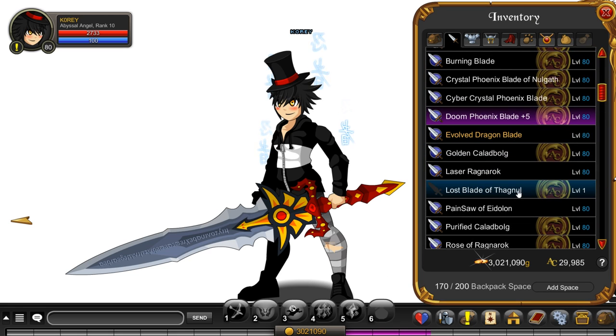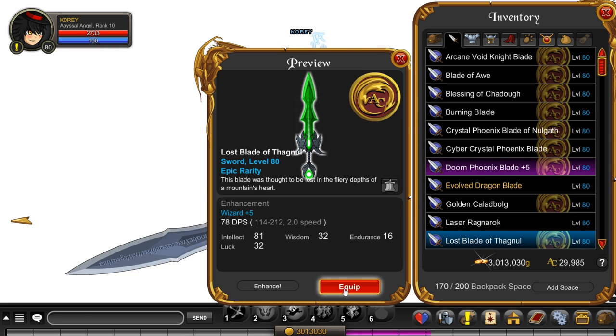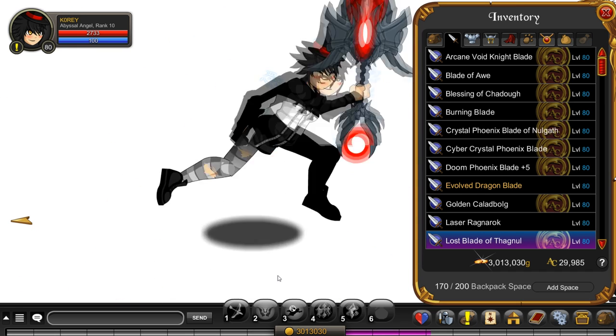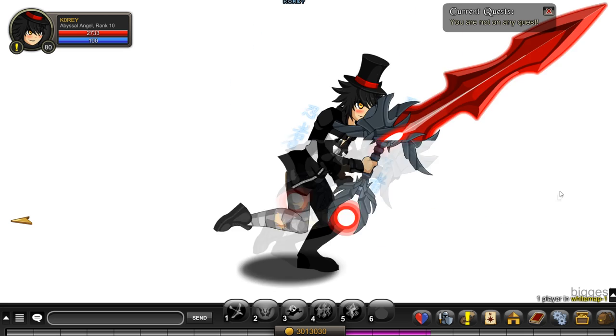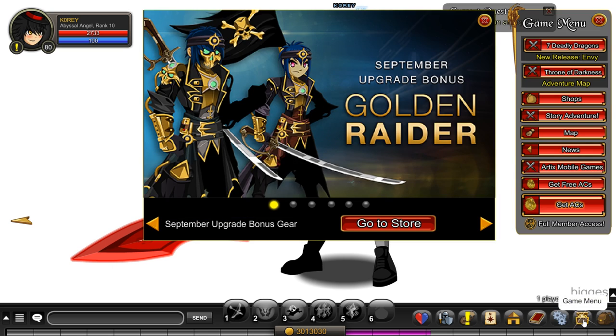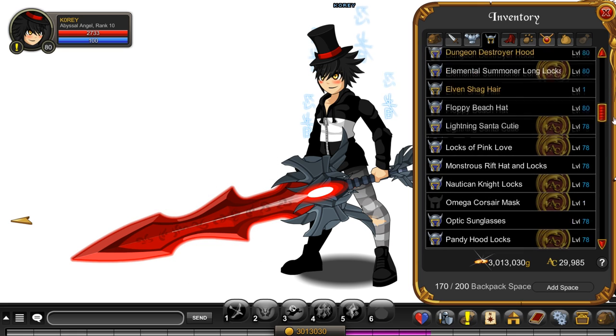Did we get a weapon? Yeah, we did — Lost Blade. That is actually a blade I've wanted from the treasure chest. Let's enhance that. I enhanced it — I think it's color custom. Yeah, it is! Color custom blade! So sick! Let's go! I'm happy. I'm happy with this video. We finally got a good thing out of these treasure chests. Finally.